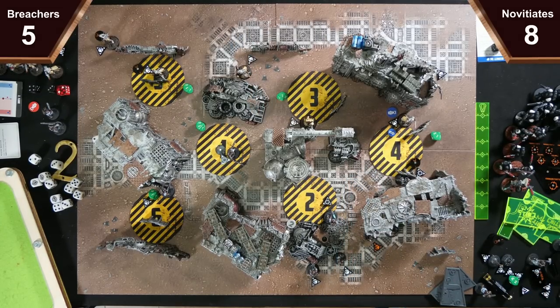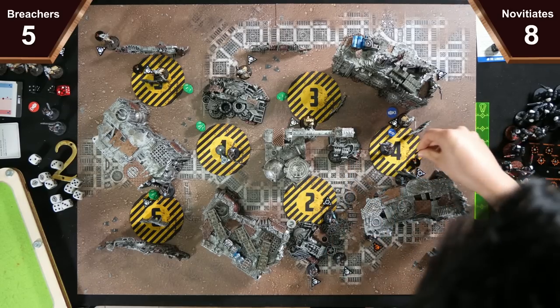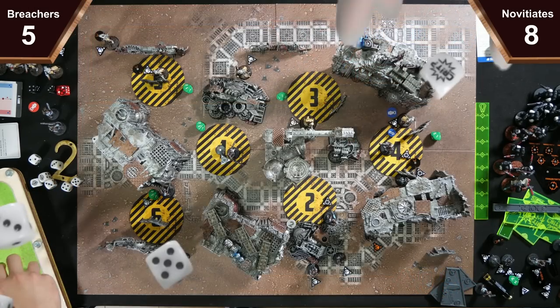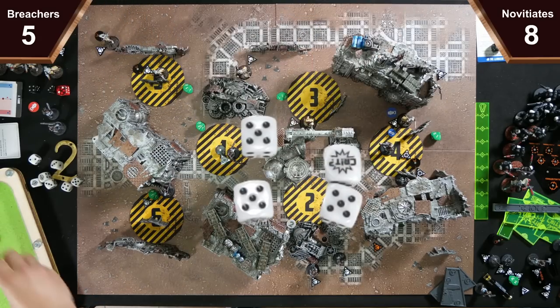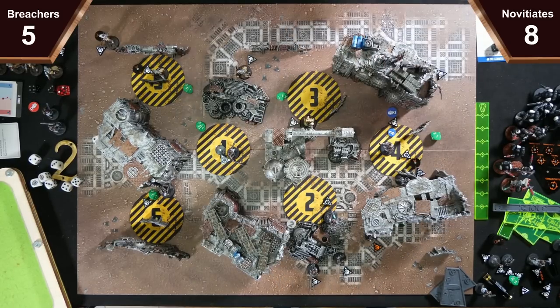I'll activate my Melter — switching to engage, move through the door to here and shoot her. Four dice hitting on fours, close assault — you take four more wounds and because I've got four hits, you die. I was hoping you would fluff all your rolls like you did previously.